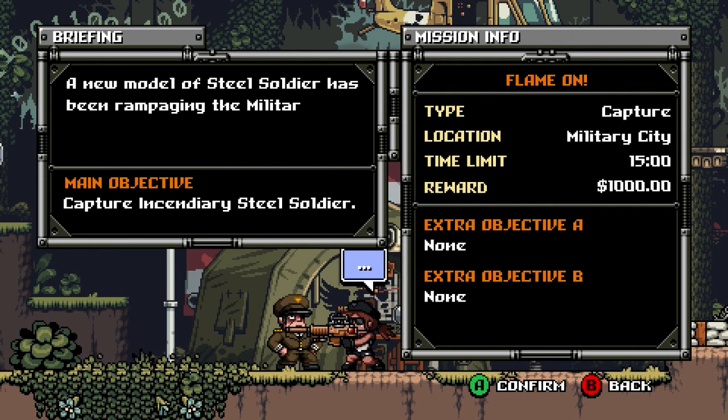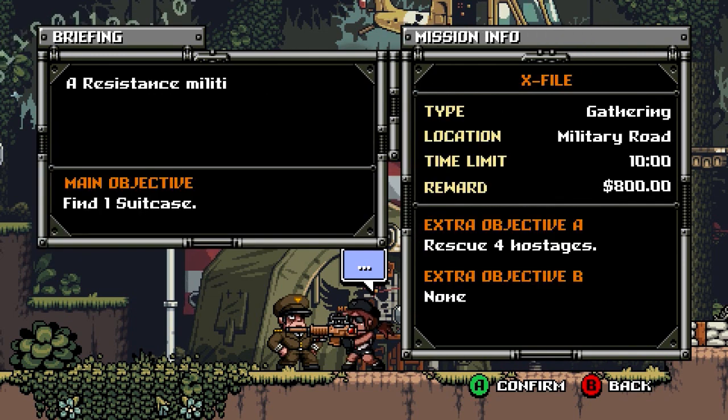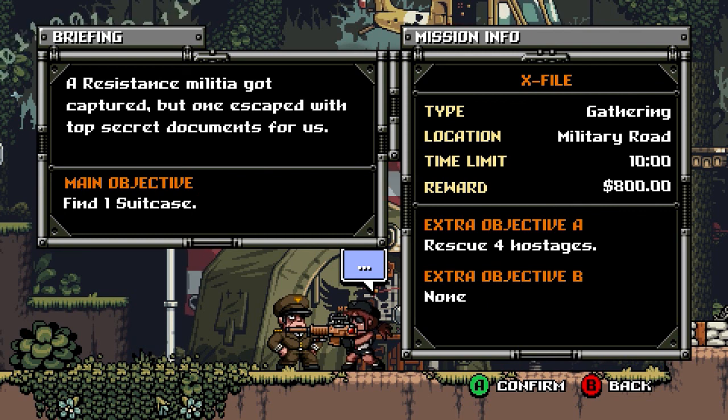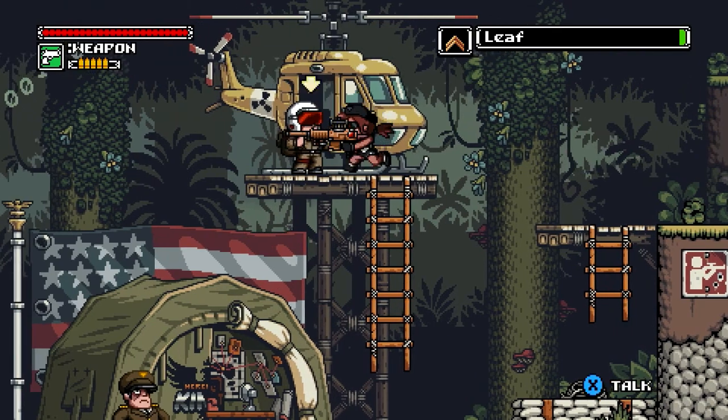Flame On — capture incendiary steel soldier, so I need a shock thing. Or I can go for the militia thing. I'll go for the militia thing, we haven't done anything with that in a while. A resistance militia got captured, but one escaped with top secret documents for us. So we need to find the suitcase, and we can also rescue four hostages — we'll do that, and then we'll probably call it a video.